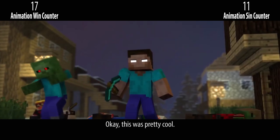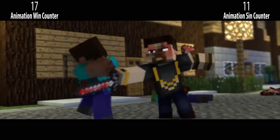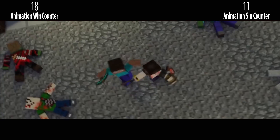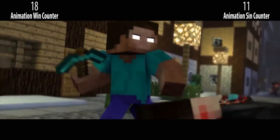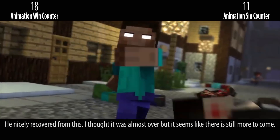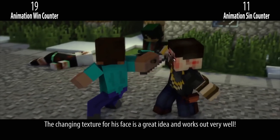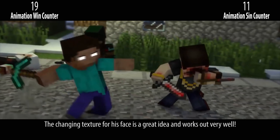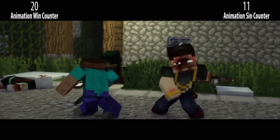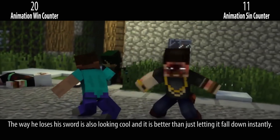This was pretty cool. His sword is moving through Hiroblind's pickaxe very strongly. He nicely recovered from this — I thought it was almost over, but it seems like there is still more to come. The changing texture for his face is a great idea and works out very well. The way he loses his sword is also looking cool and it is way better than just letting it fall down instantly.